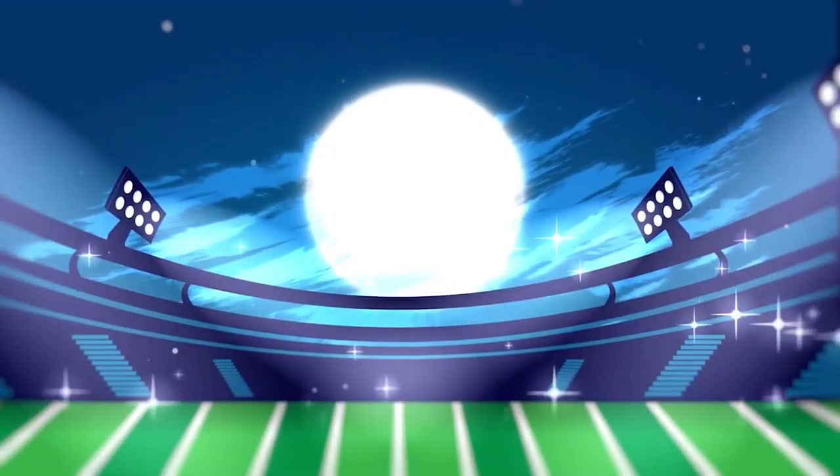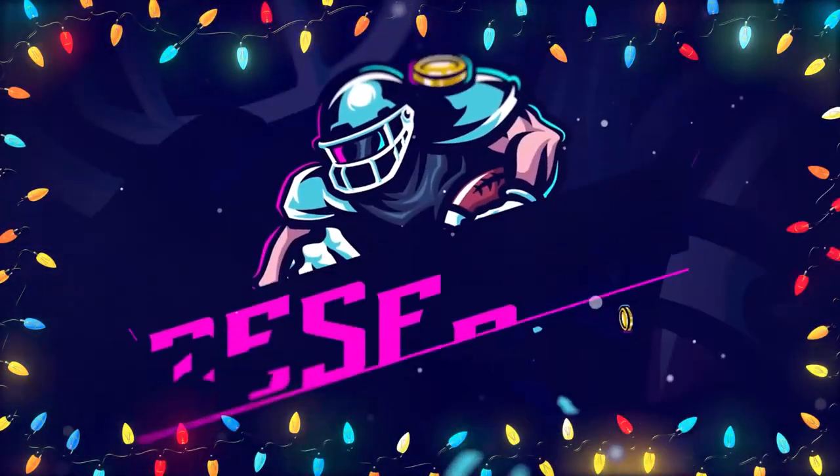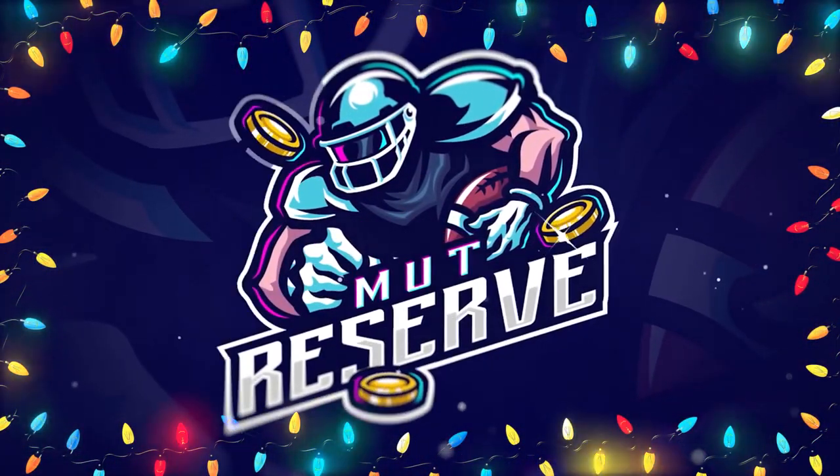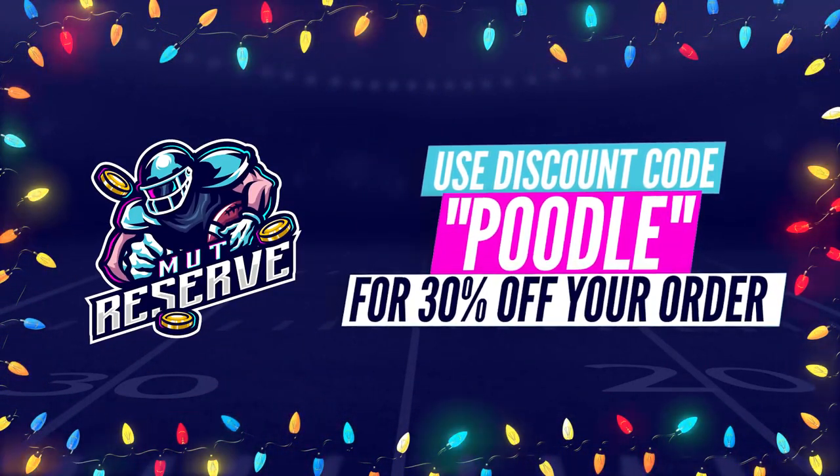Fast, cheap, and reliable coins. Look no further than my sponsor, MuttReserve.com. They're awesome to work with — super cheap, fast, and reliable coins. Make sure you use code Poodle at checkout for an additional 15% off your order.